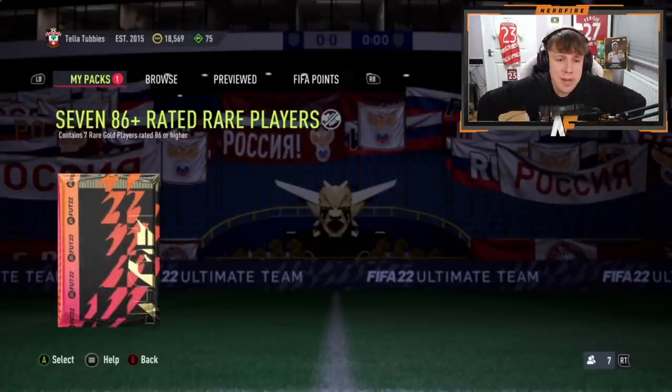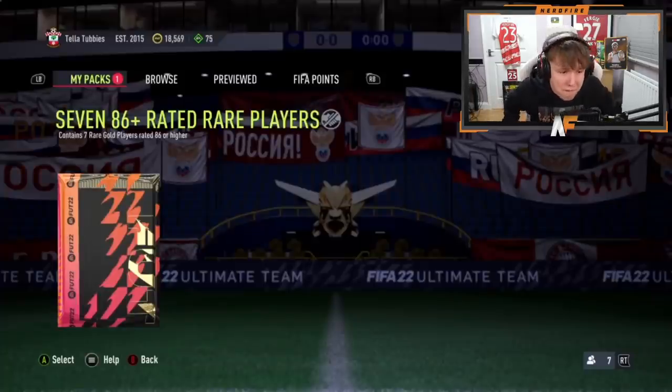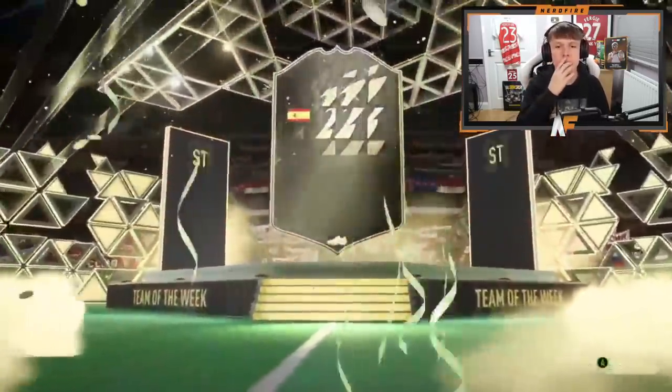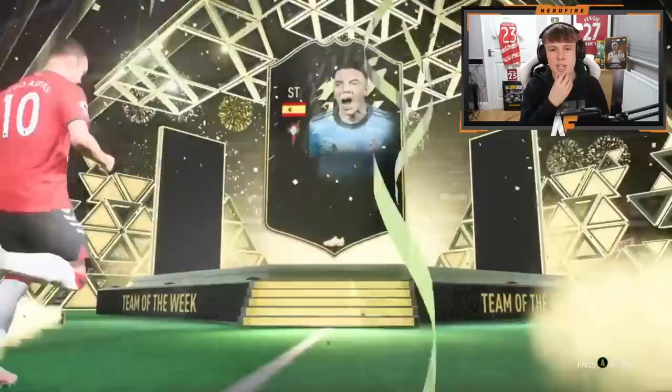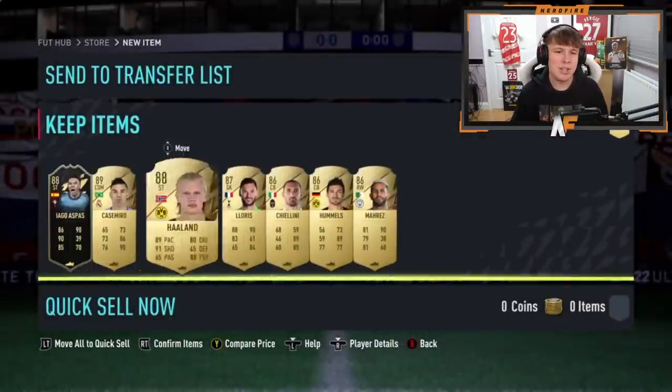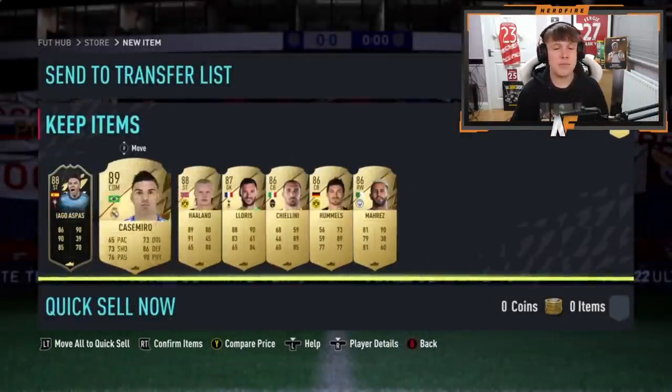We also got an 86-plus times seven from Mr. Tino. Let's see what he can get - can we see any foot birthdays? Foot birthday Sancho just dropped, imagine if he appeared! It's cracked open - there's an inform on the front. It's going to be Iago Aspas, 88-rated - good fodder actually, very good fodder. Sadly no foot birthdays so far from two of these packs.